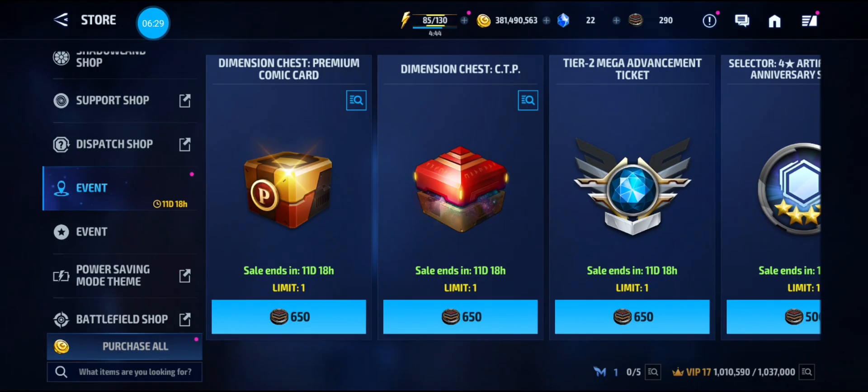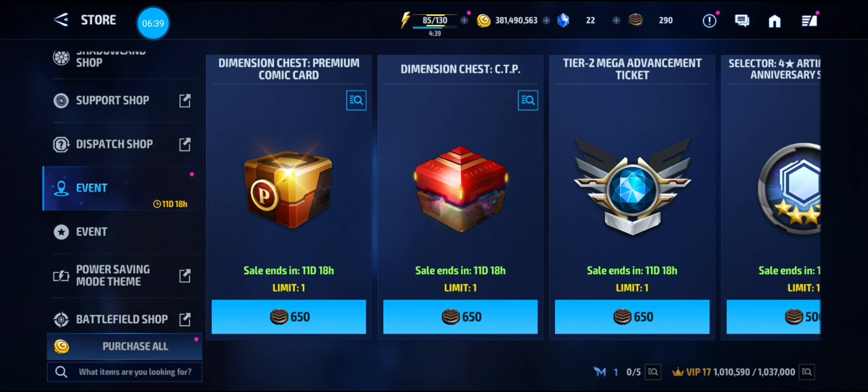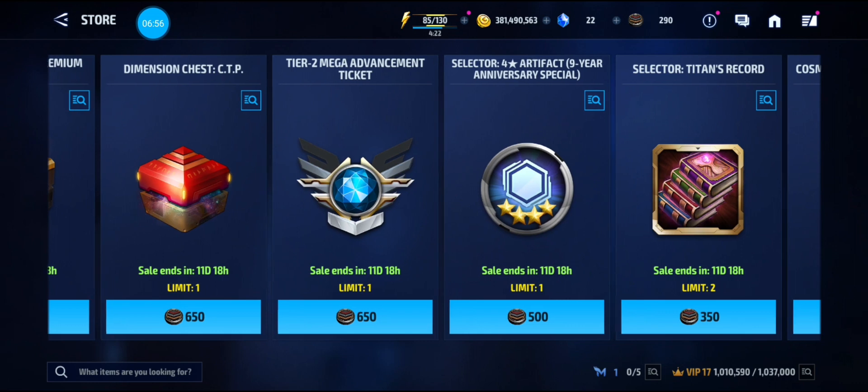In the event shop, the best reward will be the premium card if you're still working on your cards or need that one card to complete a card collection. Second-best is probably the CTP, but we get those monthly now and there are other ways to farm CTPs. The tier 2 mega advancement ticket is good if you have that premium character that needs tier 2.